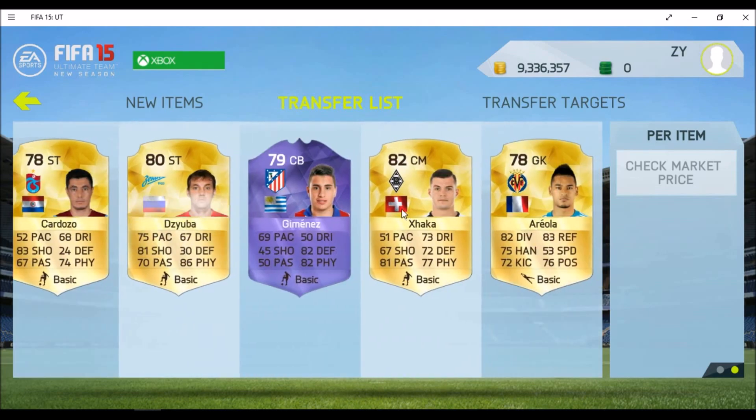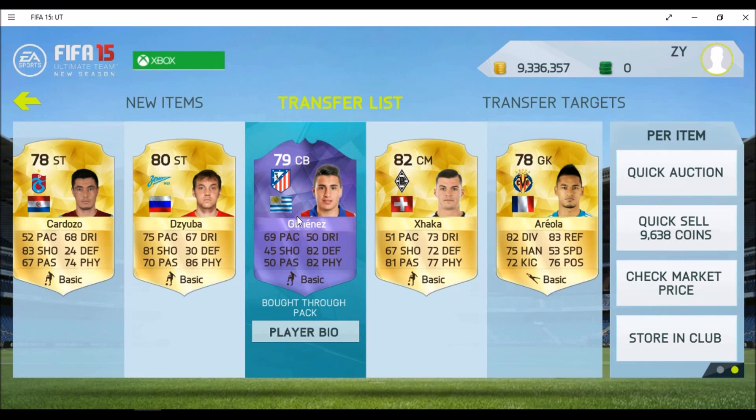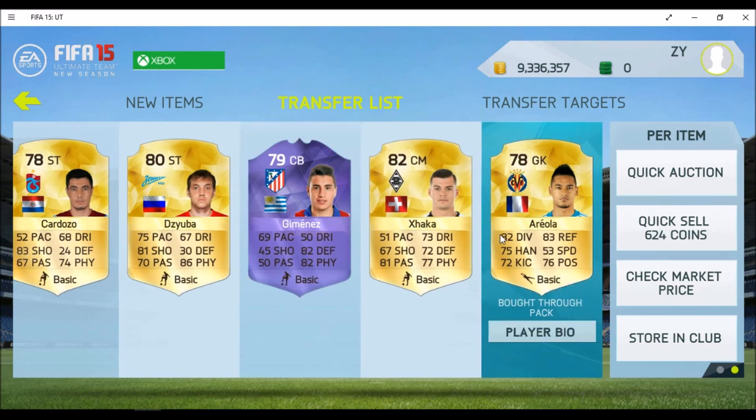After opening those 10 packs, these are the 5 best players from the 5 packs I'll be giving away to him. He's pretty very lucky — he got all 5 rare cards, with Gemenes being the most valuable player. I'll total up these 5 values and send him the combined coin values to his account. I'm thankful for his collaboration. If you guys want to collaborate with me on either FIFA on Xbox or mobile FIFA 15 new season, please comment down below. If you enjoyed this video, please leave a like and subscribe for more FIFA.